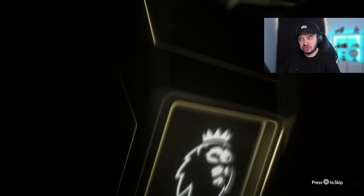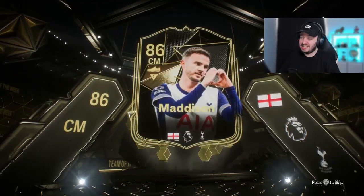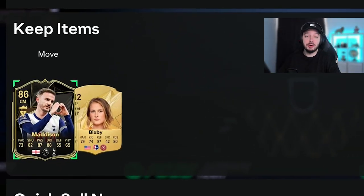Another inform — it's another walkout. Center mid, English, Premier League — Bellingham is also in there, right? Yes. We'll take an 86 Madison. But that's what I'm telling you: informs are so easy to pack. Let me know how many you packed this week.